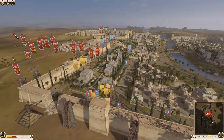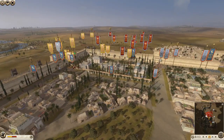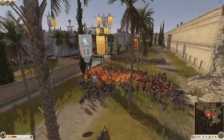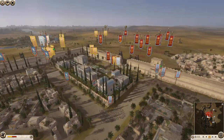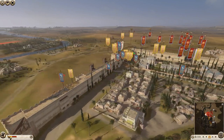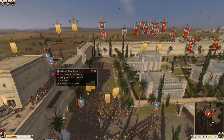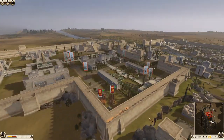We need to start surrounding stuff and routing it as quickly as possible. I charged in to support here and we're routing this Galatian Royal Guard unit. I don't know how many Egypt brought but he's running out of them. The last one might still be on the wall. He brought about five units of Galatian Royal Guard - pretty impressive. But does he really want to commit to it?